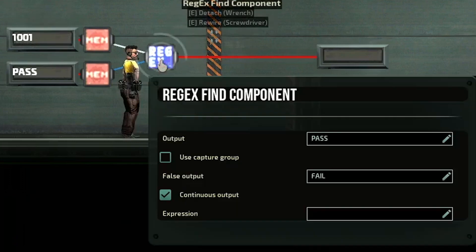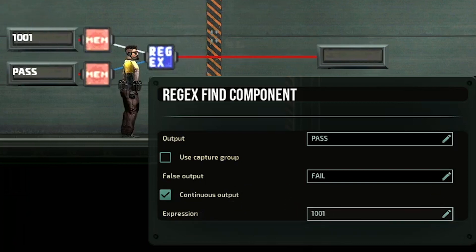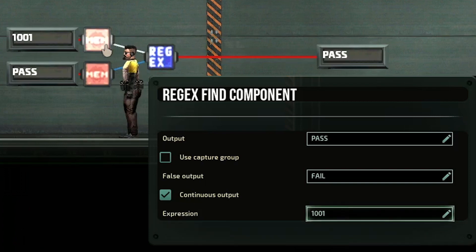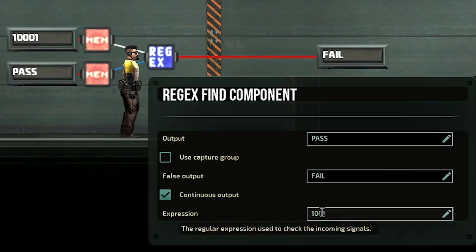First up we have the asterisk, or the star symbol, which is very useful for finding something that doesn't have to be there, but can be in any quantity. For example, with 1001 as my input, if I do 1001 this will automatically pass because that's exactly what I'm looking for. However, if I change my input to say 10001, this will fail. By using the asterisk and putting the star symbol in, it will pass.